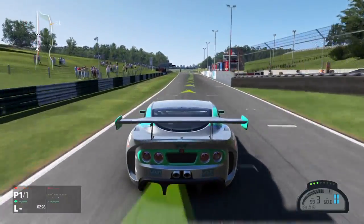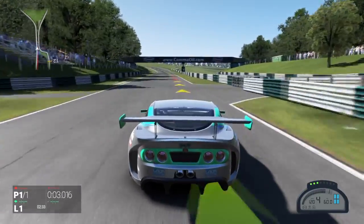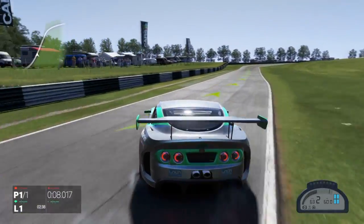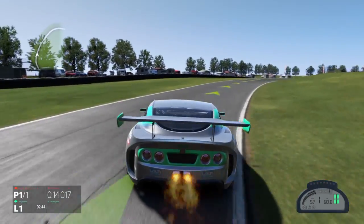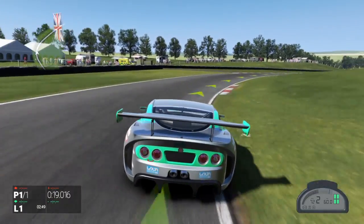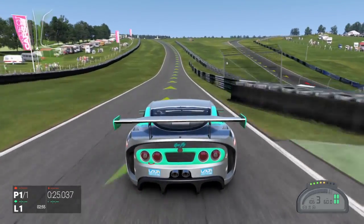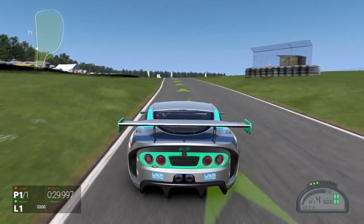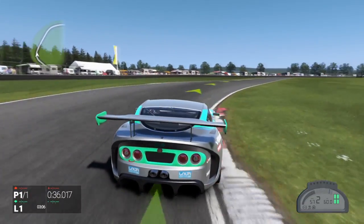Hello, welcome to today's video. I'm going to be testing the Ginetta GT4 around Cadwell Park, trying to get a fast lap time. My tires are now starting to go green, so it should be better now. I just did a warm-up lap to get the tires warm and they didn't seem to warm up then, but they've warmed up during this lap — though my lap time is invalidated, so this technically becomes the warm-up lap.